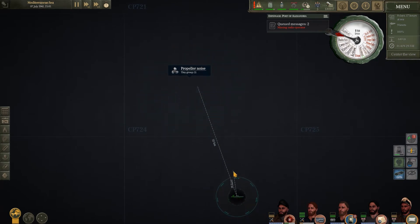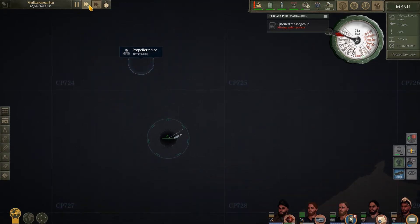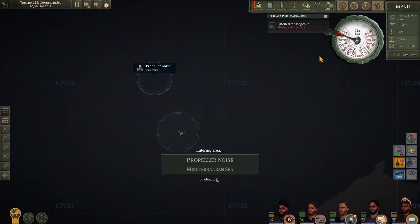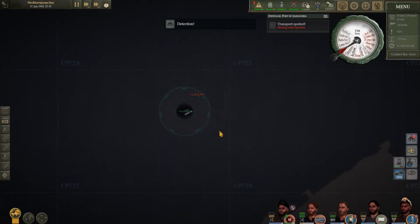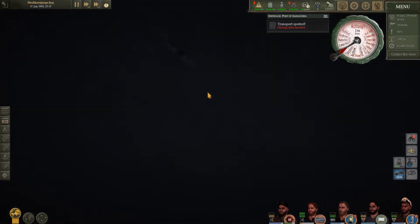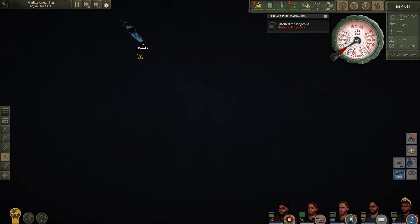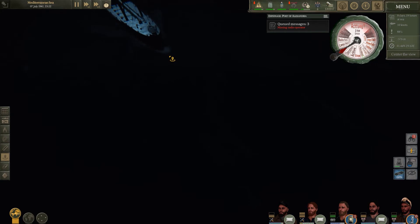We're barely out of the port of Alexandria and we've picked up a lone ship again. We're going to try and intercept — might use the deck gun, or it might need a torpedo depending on what it is. It looks like we've picked up a lone tanker on its way into the port of Alexandria. I'm going to give him torpedo treatment — put a mark on the front of his boat, let him pass through a couple of hundred meters, chuck another mark down, and pull our ruler through to find the angle of travel.